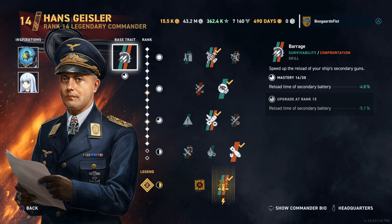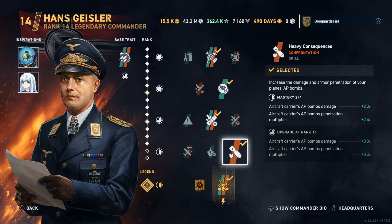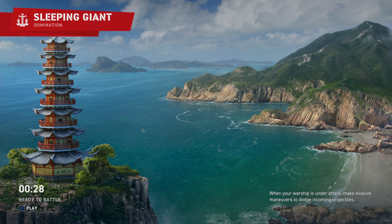Here's the build a lot of you guys would probably have. Secondary guns on the carrier - that's fine, but it's not really that important in my opinion. If you've got ships that close, you're already in trouble. Increase the damage and armor pen - the AP bombs though, that's pertinent to this line. We do have the AP bombs on this.